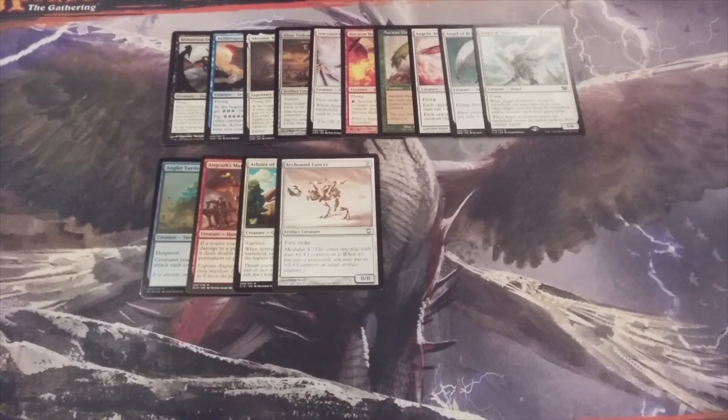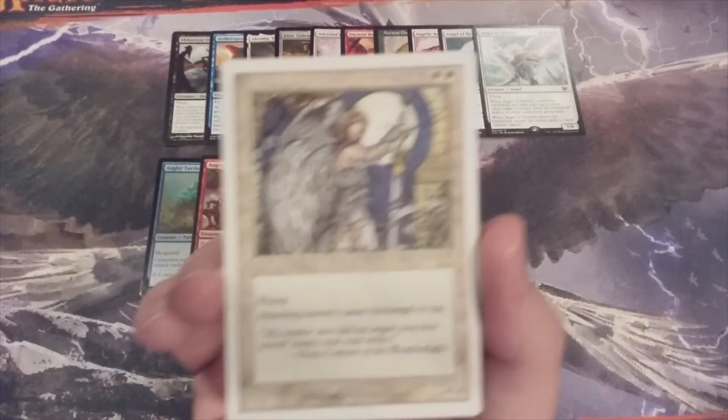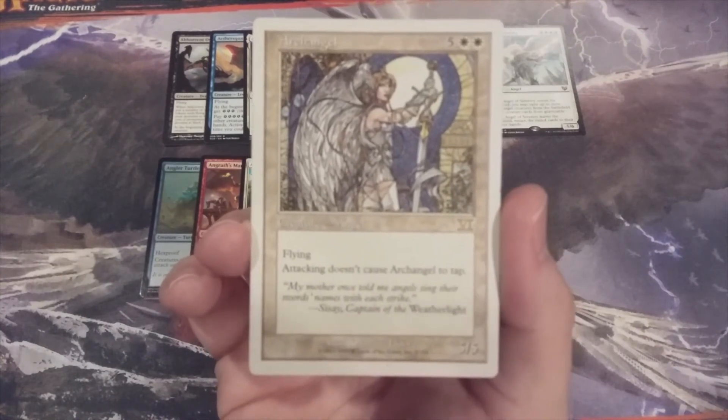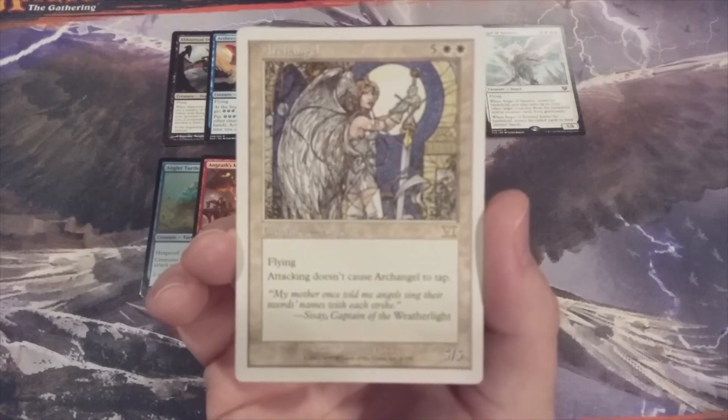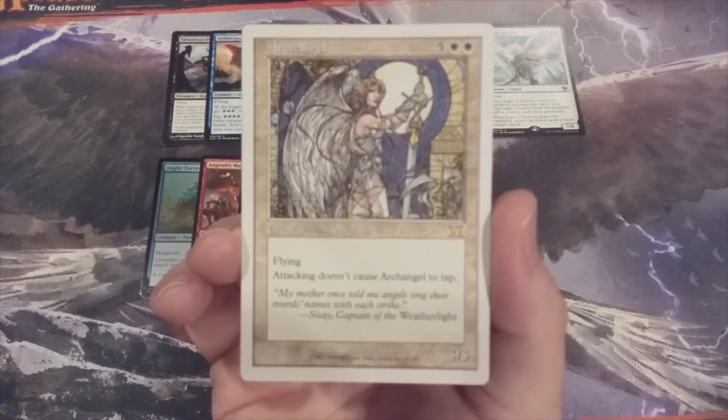Creature number fifteen, as we hit the three-quarter mark of this video, we have a classic Archangel — a 5/5 with flying. Attacking doesn't cause Archangel to tap. Of course, this was before that was named Vigilance.